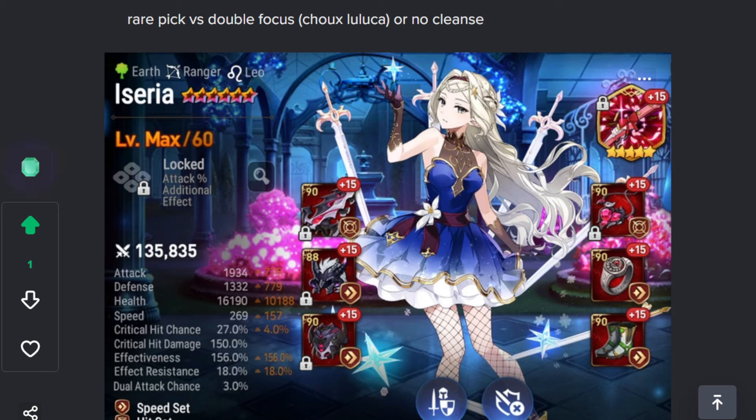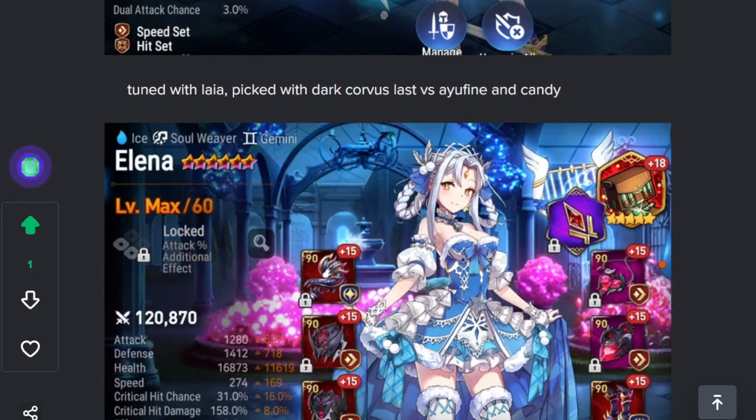Otherwise I try not to pick Solitaria — I don't like RNG debuffs — but sometimes she's really good because the other person doesn't take a cleanse. Etherea — I play Laya a lot, and Etherea plus Laya is super funny. I have her faster than Laya so she can reset Laya. I'm supposed to be on the soul burn artifact from Flan but I forgot to change it. I pick this with Laya plus Dark Corvus typically against Yufin and MLND.